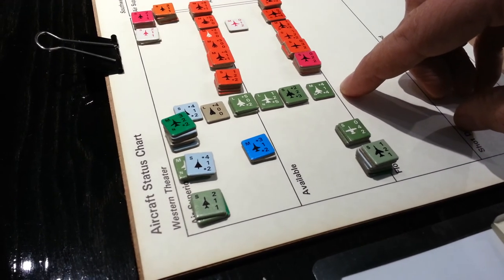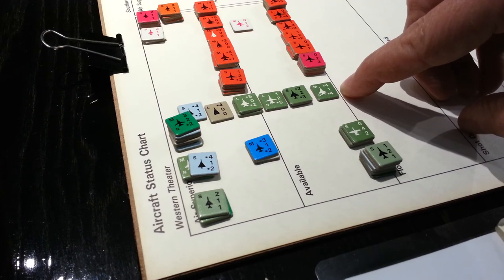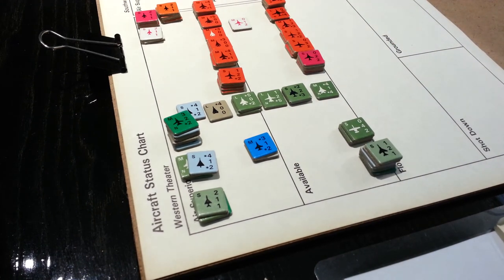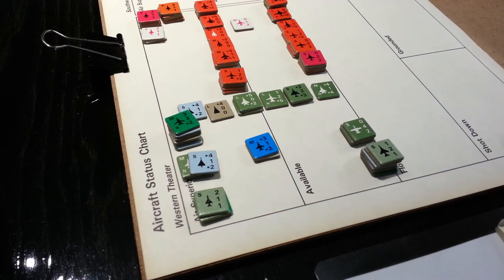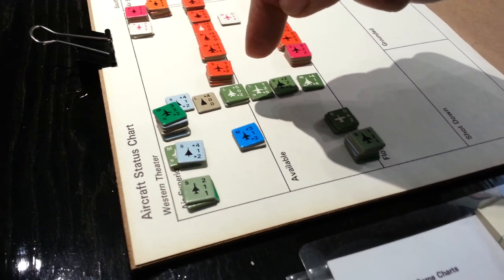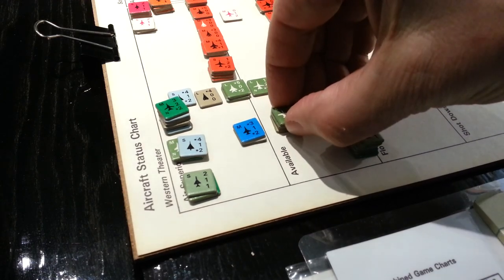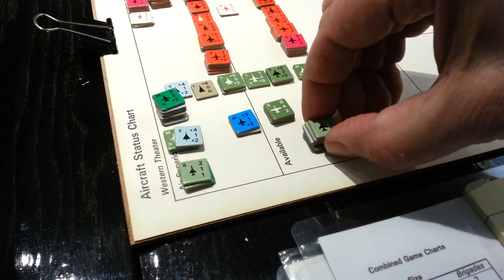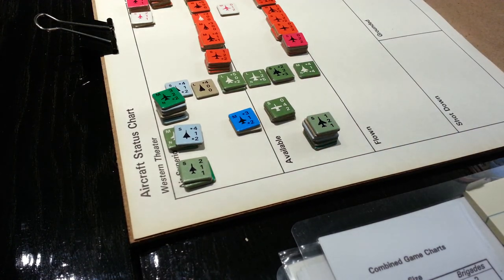Although US and NATO forces cannot conduct deep strikes in the first turn, what they can do in the first packed segment is use these bottom numbers across here — those numbers represent the number of dice they're going to roll. They can attack and do ground strikes against stacks of units. We've got those laid out, with support aircraft to escort them, and some support aircraft allocated to provide ground support when it comes time for combat. Then we've got a bunch of other aircraft we'll try and use during the tail end of turn one, where one or two good D6 rolls might make a difference.